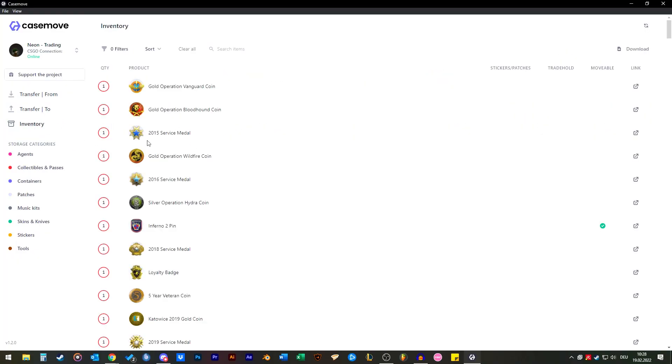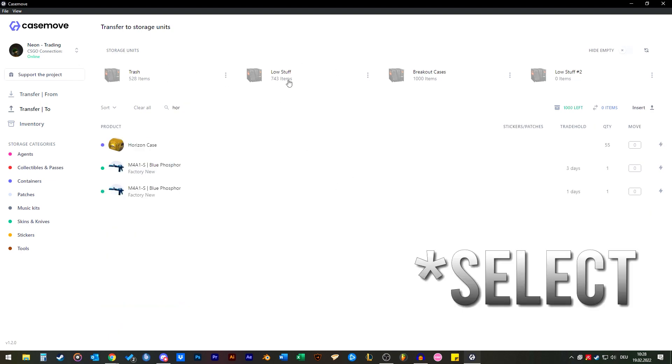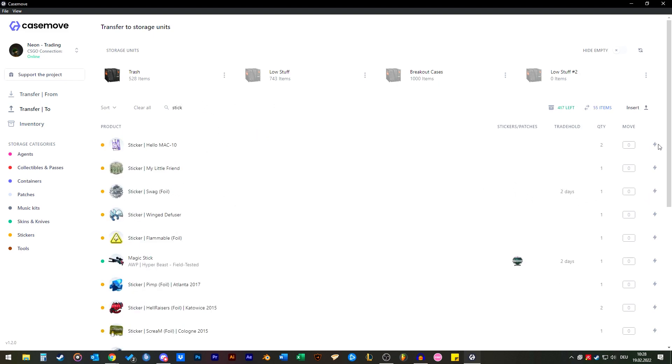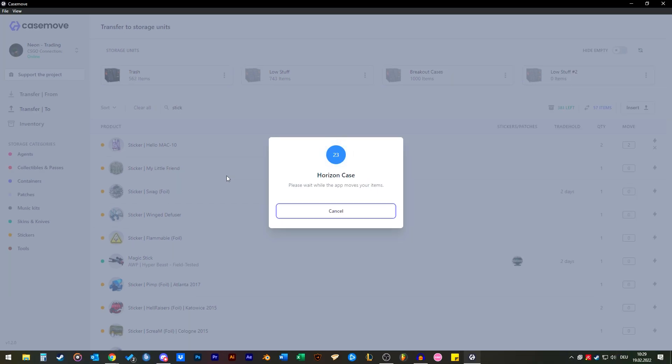So let's try to get them back. We go to our inventory and just search for the case — here's the Horizon case. We say transfer to, select the storage unit, and put them into the trash again where these low-value cases belong. Add the sticker. And easy like that, you can move items in and out of your storage units or your inventory.